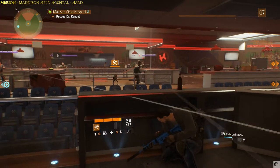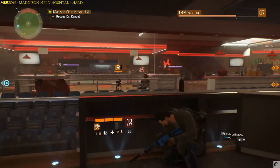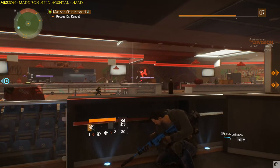One tip I will say is that if you can, aim for lower centre mass and then the recoil takes you up. It's pretty effective at getting rid of somebody in one go.